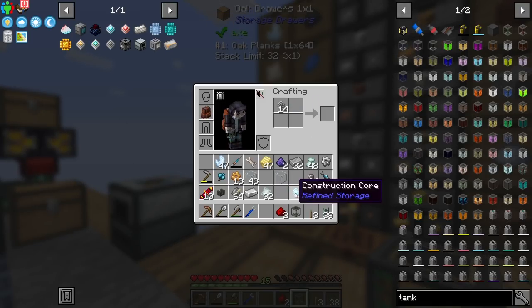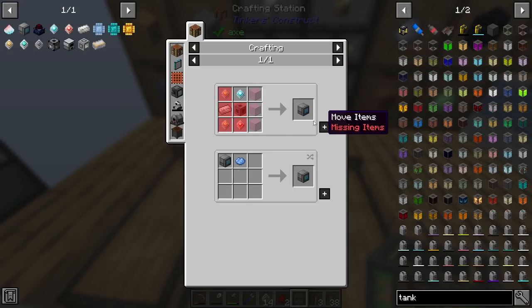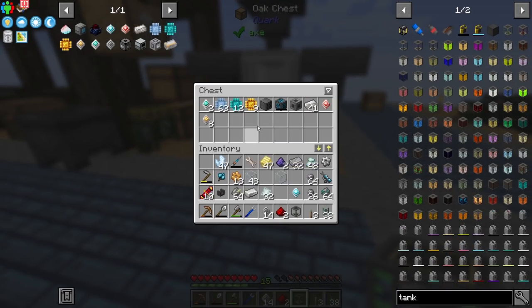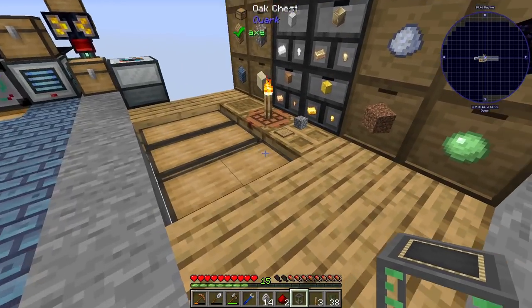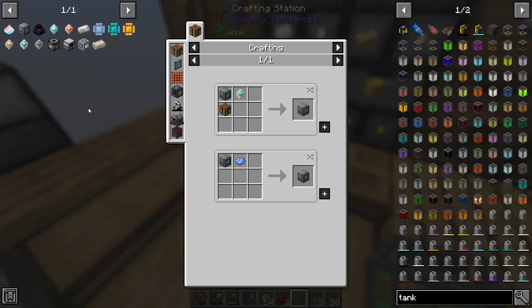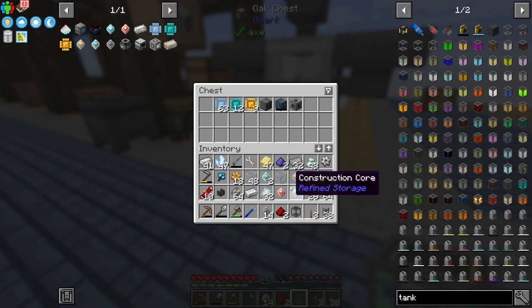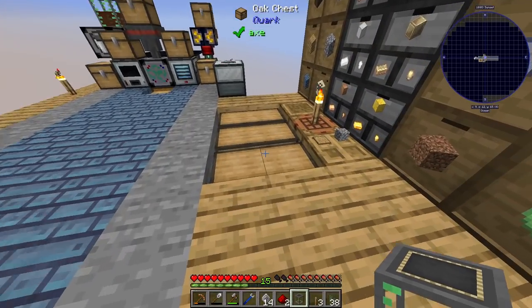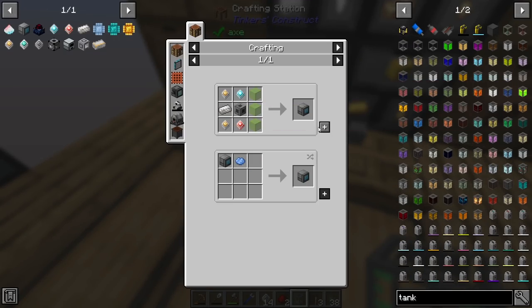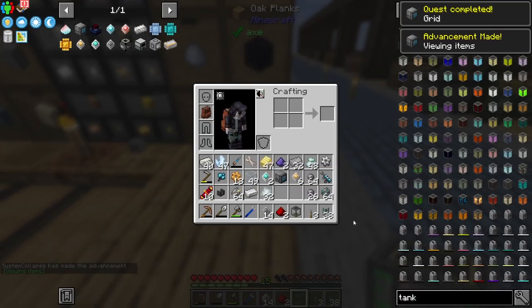Which form do we need it in - dust or plate? Let's go back to the construction core recipe - apparently we can just do it like that, which is cool. Let's hunt down the actual crafting grid recipe. We have almost everything - I put everything into here. Let me grab the pieces I need. See if we can actually get our grid now - helps if you actually look at a crafting table.